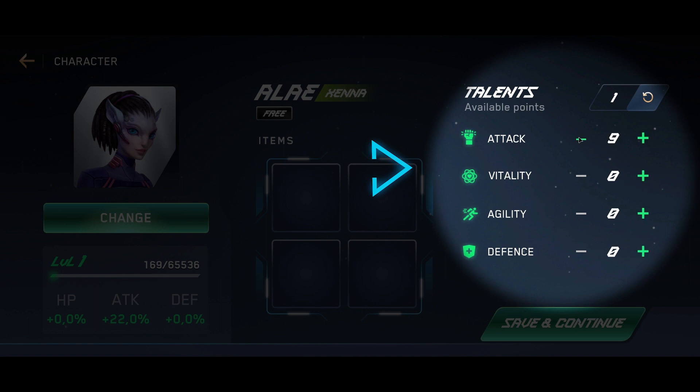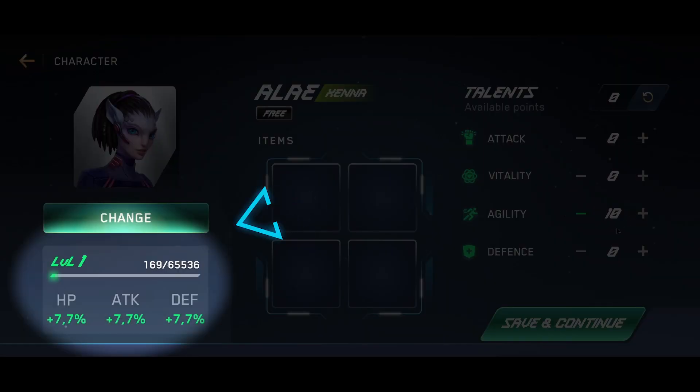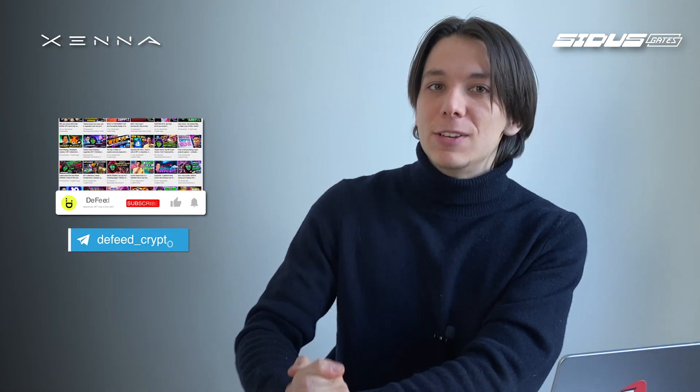You can distribute talents into four characteristics: Attack, Vitality, Agility, and Defense — all by analogy with Cetus Heroes. However, talents don't work yet either. Stats will affect the HP, damage, defense, and the speed of your robots. So far it's quite hard to predict the best builds in the game. Let's come back another time and make a separate video guide when talents finally work — support this idea with your thumbs up.